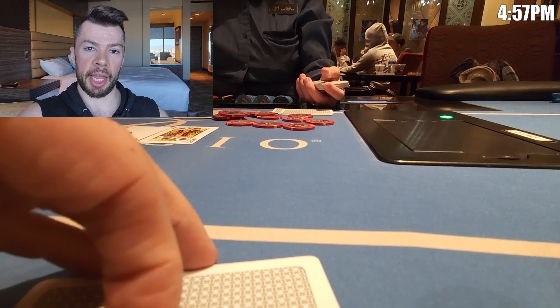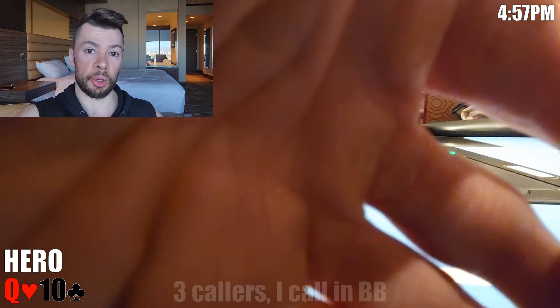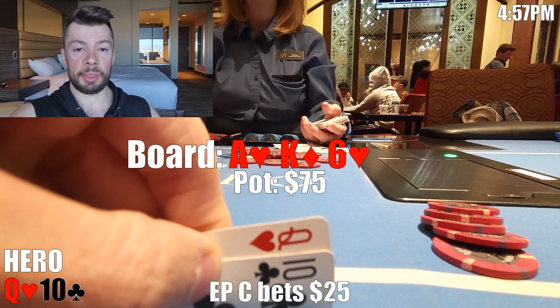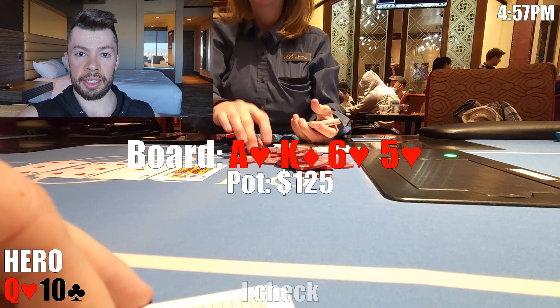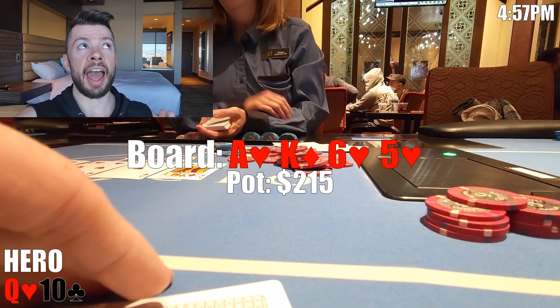Quick change of venue. The Wynn was going really well, but a friend wanted to play 2-5 at Bellagio — pretty much the same game, $500 max buy-in, just 2-5 instead of 1-3. In our first interesting spot at Bellagio, we're in the big blind with Queen-10 offsuit. There's an early position open to $15 with three callers. I come along as well. The flop comes Ace-King-6 two hearts — we have a gut shot and backdoor hearts. Checks to the early position raiser who makes it $25. I call. Turn comes the five of hearts — we still have our gut shot and have improved to the second nut flush draw. I check, opponent bets $45, I call. The river is an absolute beauty: the jack of hearts.